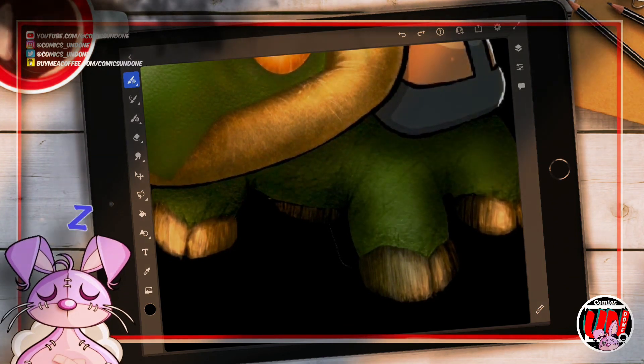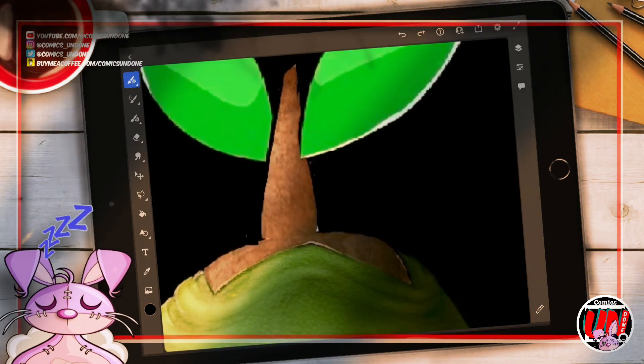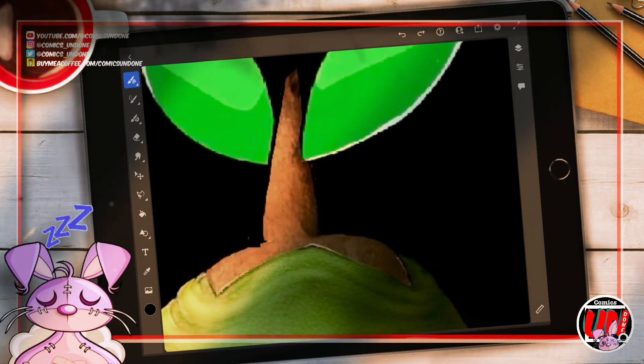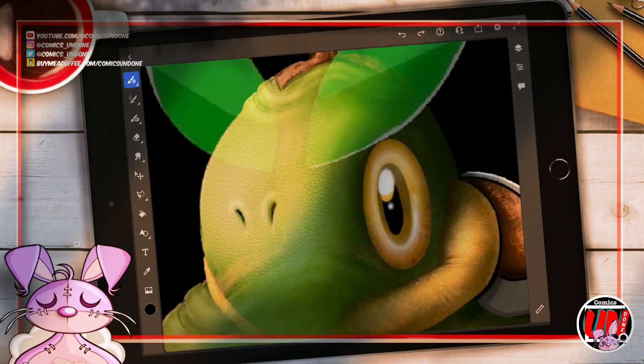Turtwig is one of the heaviest of the basic forms of all the starter Pokemon and also has one of the lowest base speed stats as well, but Turtwig is also the only starter Pokemon who knows a stat-raising move when initially received as a player's first Pokemon.